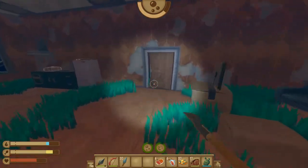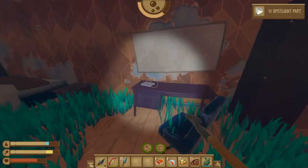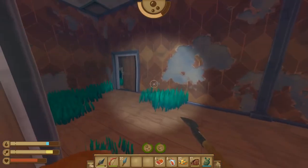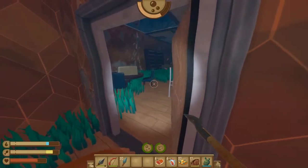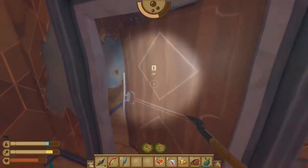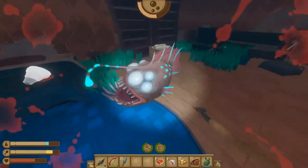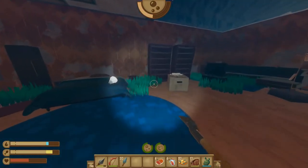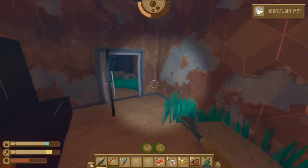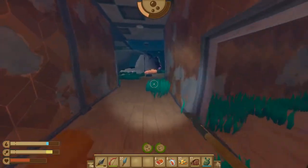There is an angler fish in here that we will need to take care of. Once the angler fish is dead we're going to head into the next room and we're looking for the spotlight part here. From here we're going to turn around, go back the way we came, and exit back into the hallway to go into the next room over. From there we're going straight forward to the next door, looking for another angler fish, and once it's dead we're looking for the spotlight part on the bed. We need four of these spotlight parts.